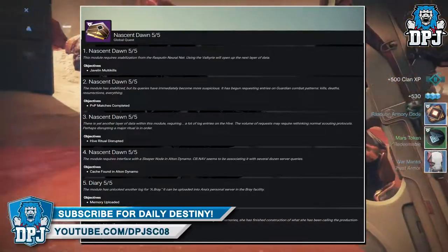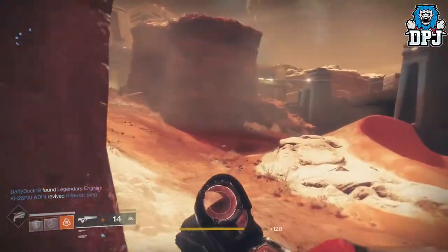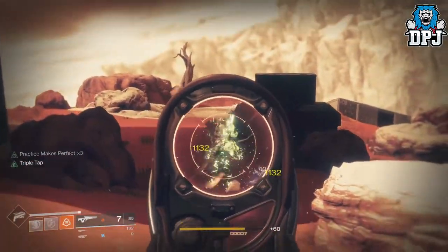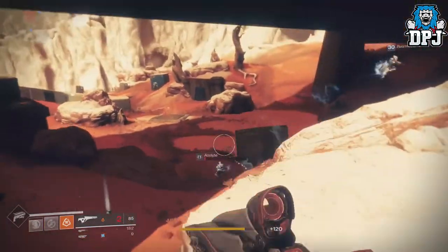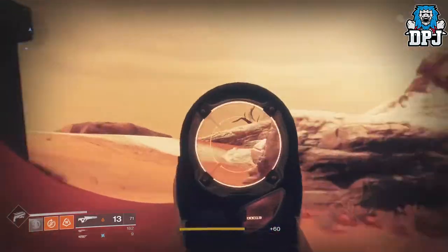That is all 5 steps. The reward at the end will no doubt be the Polaris Lance, but what you get for weeks 3 and 4 we don't know yet. The Polaris Lance needs to be something special, because 5 weeks of waiting for something that will just be vaulted will be a complete waste of time and will not do Bungie any favours. But like I said, only time will tell.